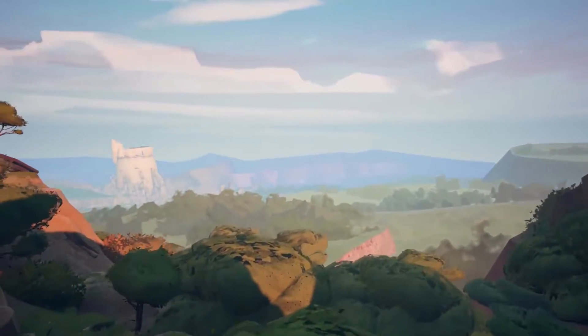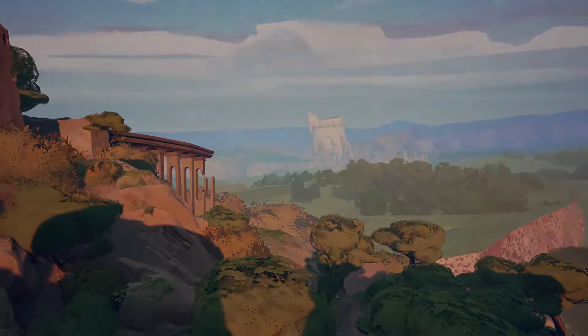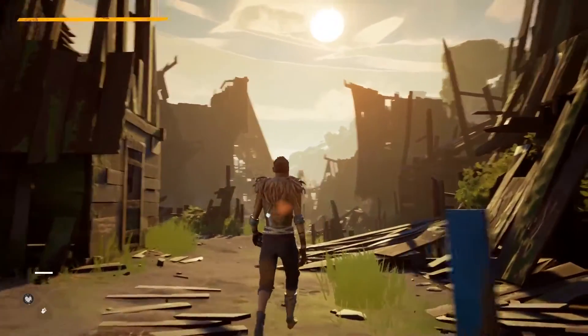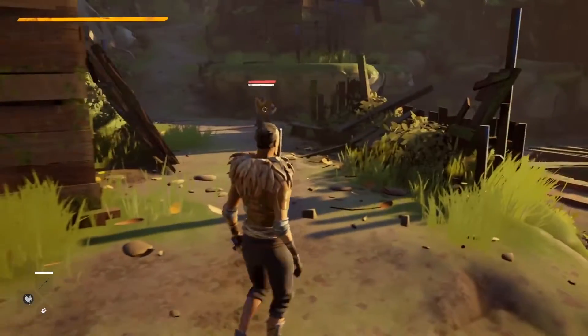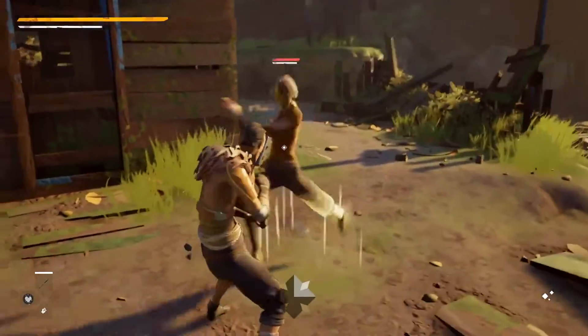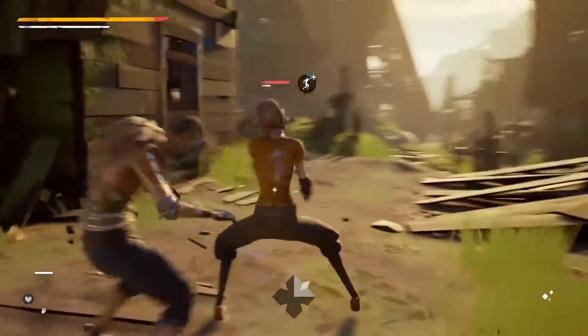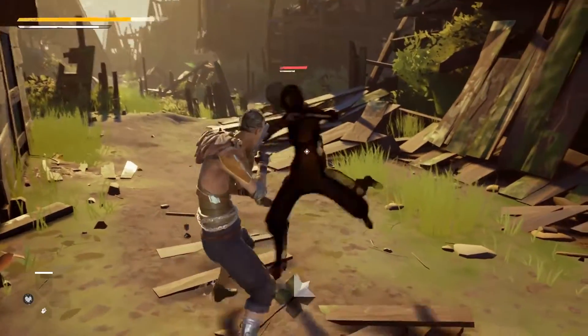Now we're going to see another part of the game, a bit later. We're changing characters, and we're going to focus on the attack learning system, which is the core of how you will create your characters in Absolver. As you explore the game world, you'll meet other enemies, whether they're NPCs or players. When you fight somebody, they attack you with an attack that you don't know, and you will learn that attack progressively, which is what we're seeing here.